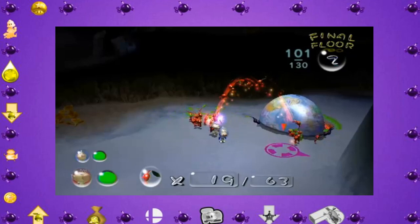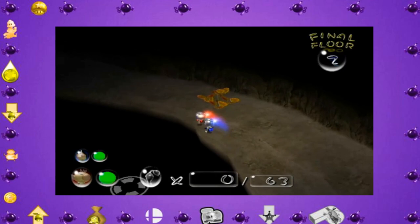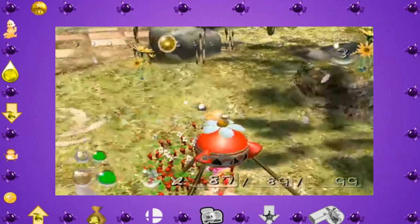With our first Pikmin in hand, we can kill the dwarf Bulborb and move on with the tutorial, going through days 1 and 2, collecting the Spherical Atlas, meaning we get to move on to the Awakening Wood without any real problems. Also, quick note: I'm not going to be calling out every single treasure, because that would take a really long time. But let's move on to the Awakening Wood.